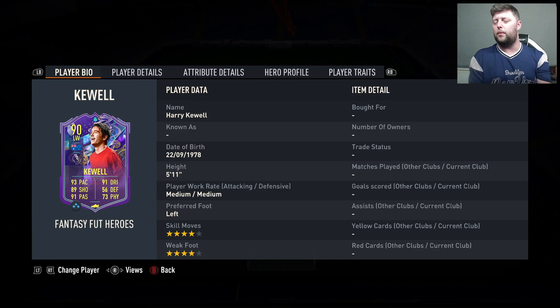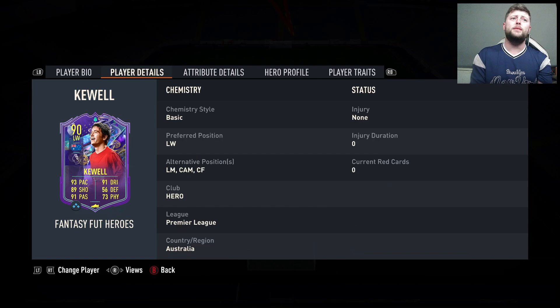We'll go over who they've got in the next few matches. I know one of them is Liverpool, as we've obviously done Crouch. So we know they've got one match which is going to be a big one to go for. Harry Kuhl with a lovely upgrade to a 90 — going to a 91 would be fantastic. He managed to get an 87 base, an 88 center forward, and now we're back to the left wing with a 90.